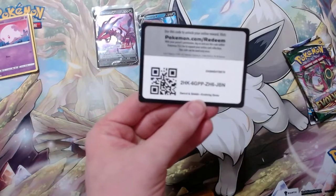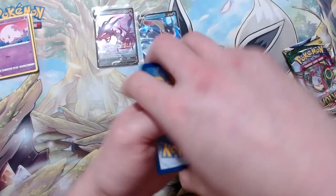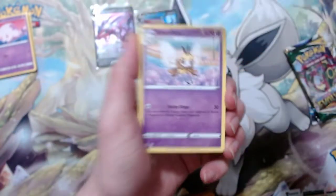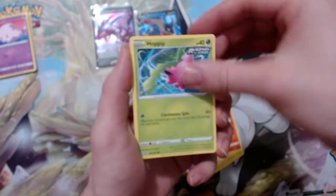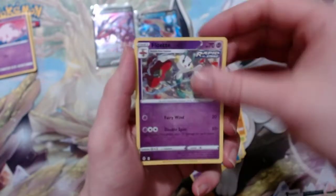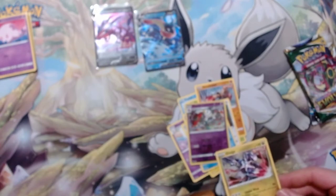Besides Silver Tempest, what else would you guys want me to open? There's a lot of products to catch up on so I'd like to hear your ideas. Got a Fighting Energy, Bombi, Flaffy, Pyroar, Feebas, Hoppip, Hitmonchan, Tentacool, a reverse holo, and a Dialga foil. These tins are definitely starting a little stronger compared to my last ones — always good.